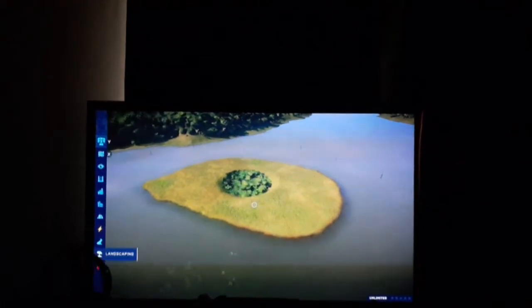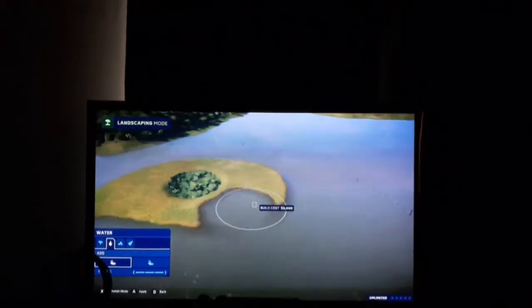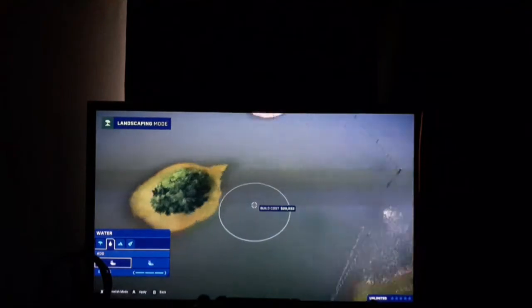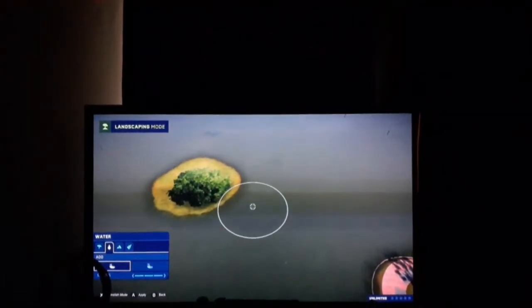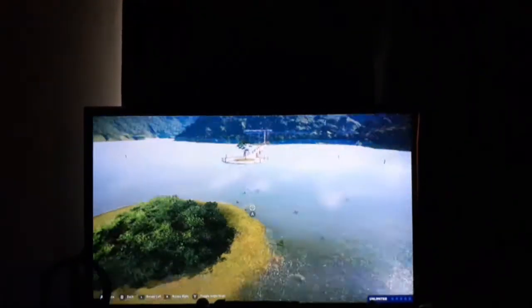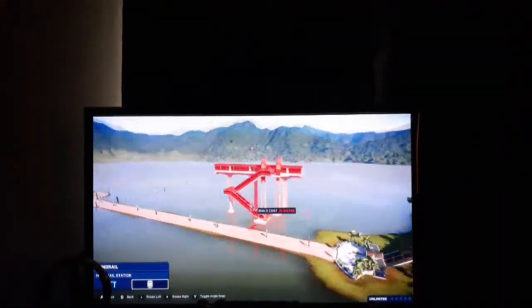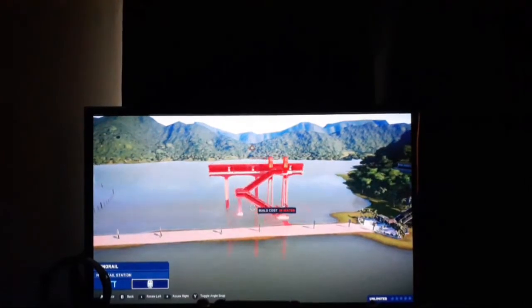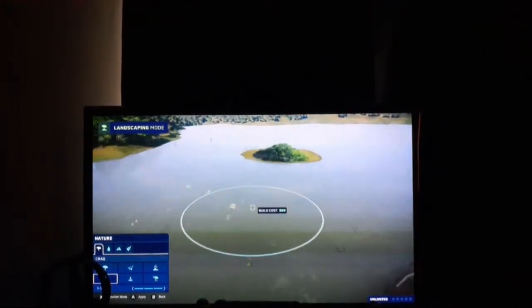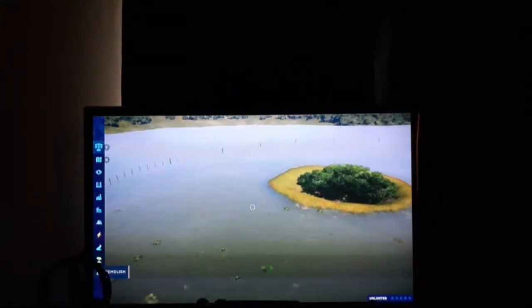Now let's do our water circle of land, then we can see what dinosaur we're going to put in the enclosure. We might do a quick monorail and that will be the end of the first episode. We have our monorail station — let's place it maybe here. Maybe we could do like a bridge. Let's actually not do that — it's crag.